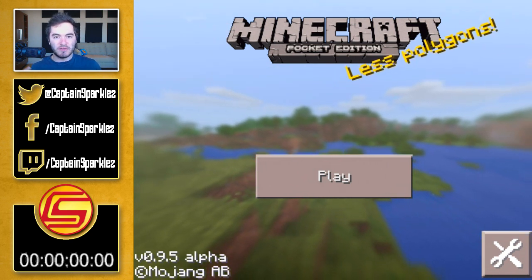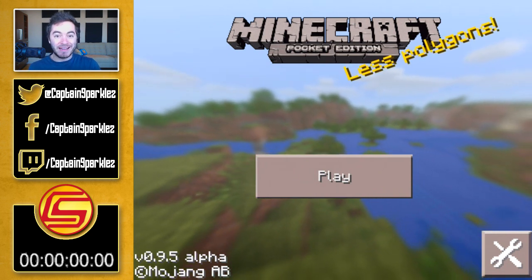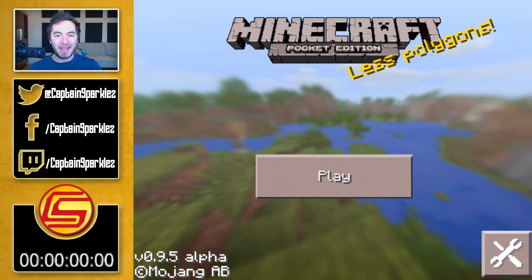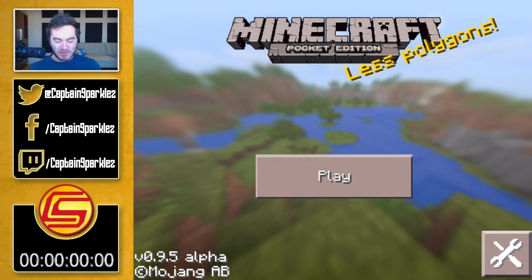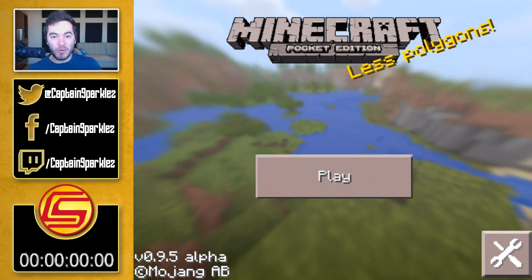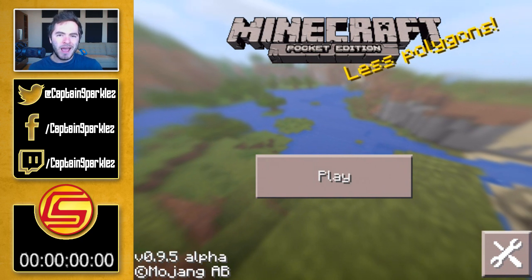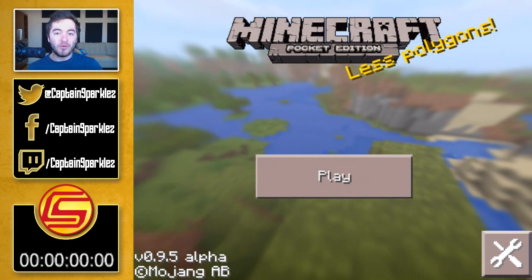I'm also gonna be using the microphone I usually use for Skype multiplayer stuff, just because the other one with the stand kind of gets in the way when I'm trying to look down at the iPad, and I think it's kind of important I see the game as I'm playing it. So anyway, why are we here playing Minecraft Pocket Edition?